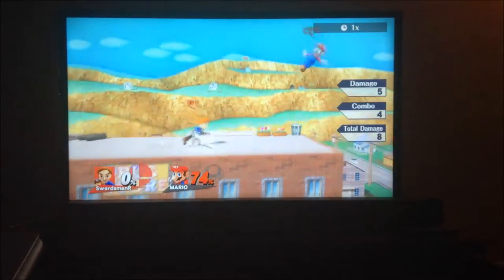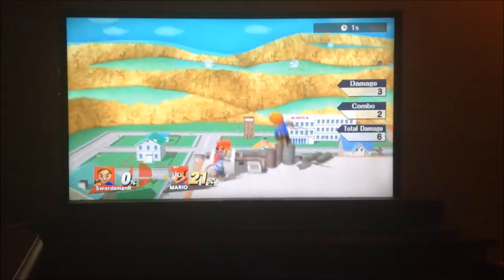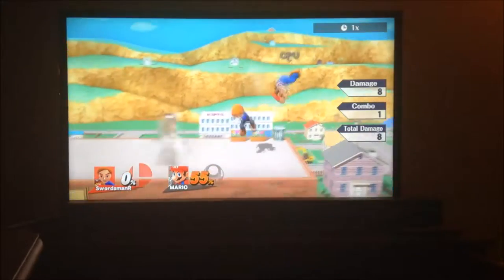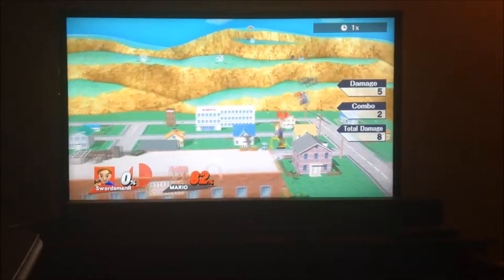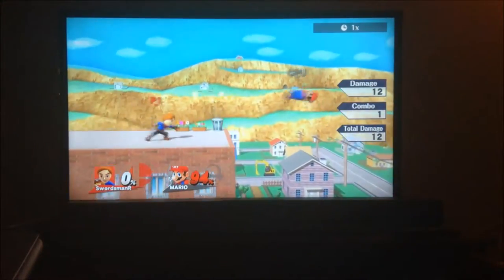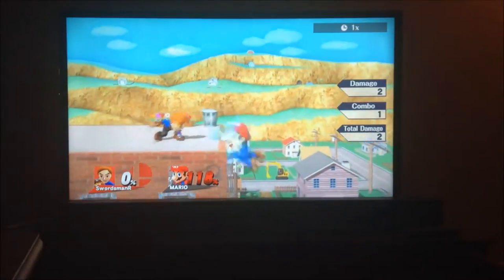Now we have his smashes. Side smash is obviously his strongest smash and goes the farthest — basically your typical side smash. For his up smash, I find his up air does this job better, so I don't use it that much. And then his down smash covers a lot of space — you can cover ledge options. Just your typical down smash. The Miis are supposed to be typical, and that's both the strength and the weakness.